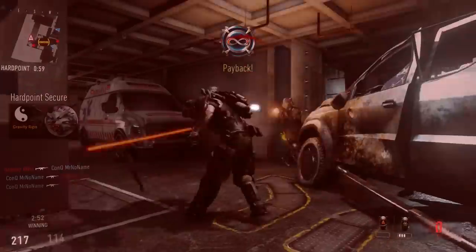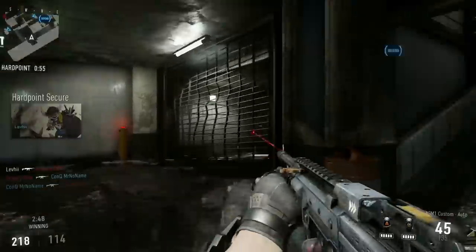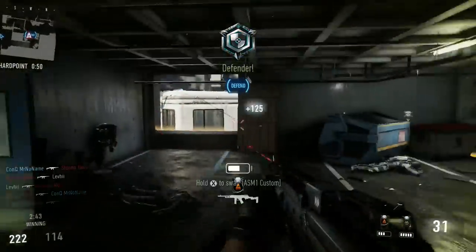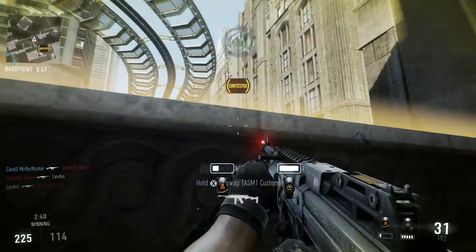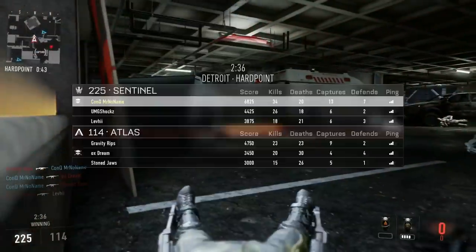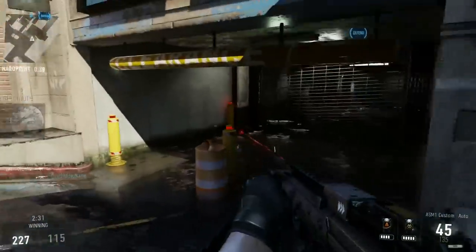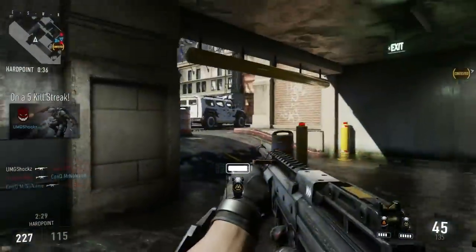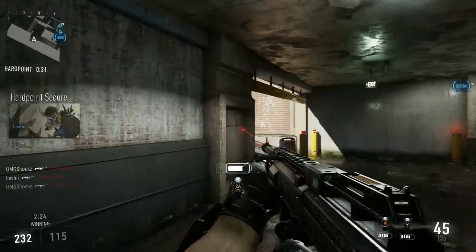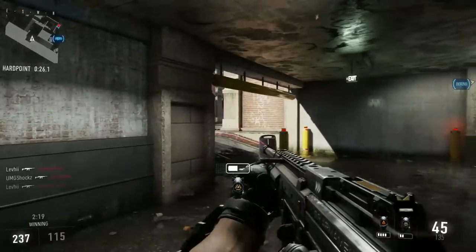Last thing I can't stress enough: maintain your critical thinking skills and maintain coordination within your team. Keep up the communication. The more aggressive you play, the faster you've got to make those call-outs and the faster you have to make split decisions. Keep going with it and think critically — be aware of everything going on. The aggressive play style does take a little bit of getting used to, since you've probably been playing pretty passive for a while. It's something you really do have to get used to.